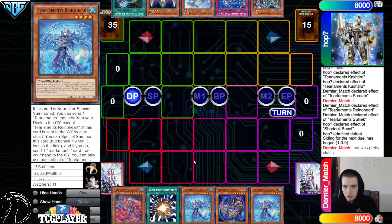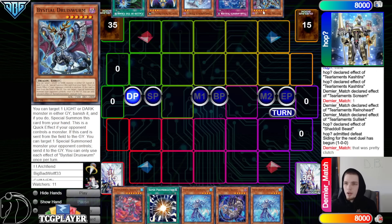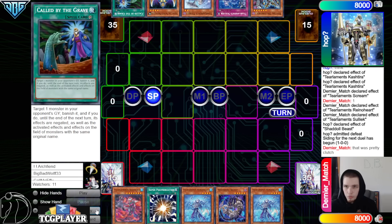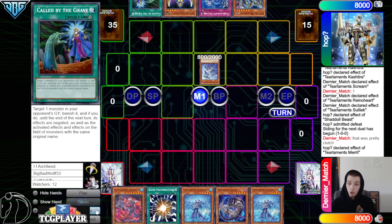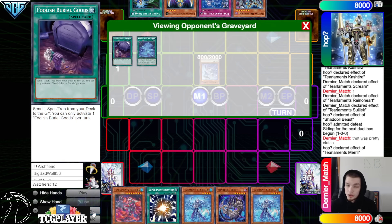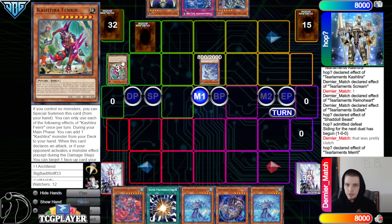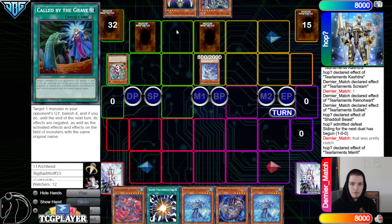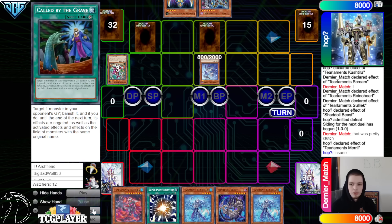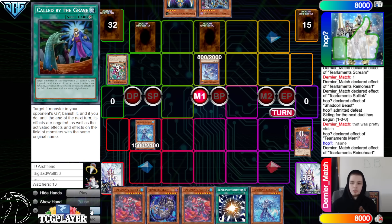Game two opening hand: Tear Cash, Super Poly, Rhino, Beast, Rhino. Super Poly can be really funny in the mirror, especially if you start with normal Rhino — use Rhino plus two of their Aquas potentially, like Rukalos. They have Druis Worm, So-like, Merly, Keldo, Called By. Merly mill Tear Planet, Foolish Barrel Goods, and Fenrir. Not good, not good. Doesn't even have Tear Cash in hand though. With set Called By and So-like, pass.